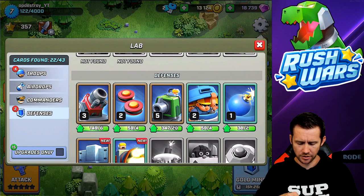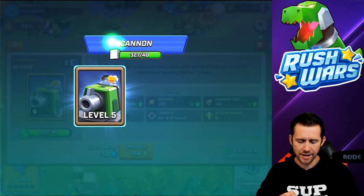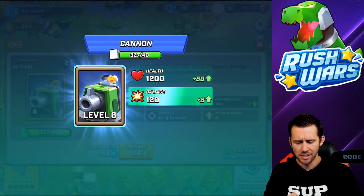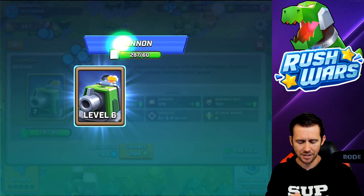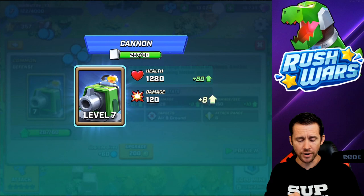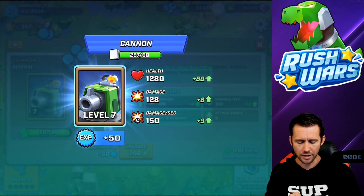Let's give some cannons some love! These things are beasts - they will hit flying objects like jetpacks and they do all kinds of nastiness with a good fire rate as well. Really rocking and rolling!